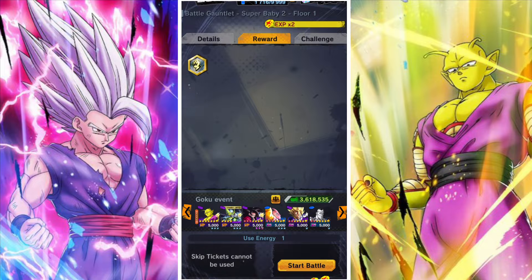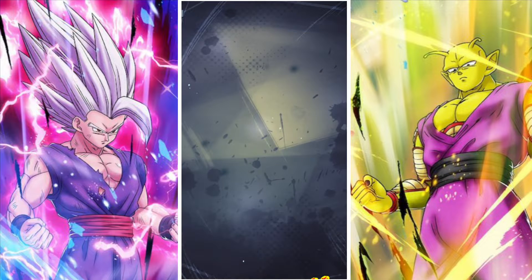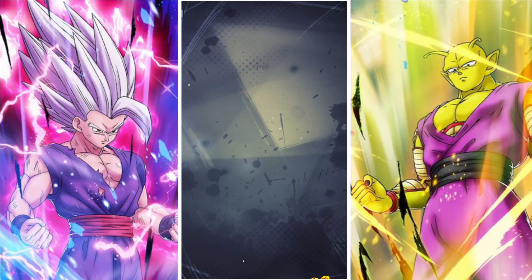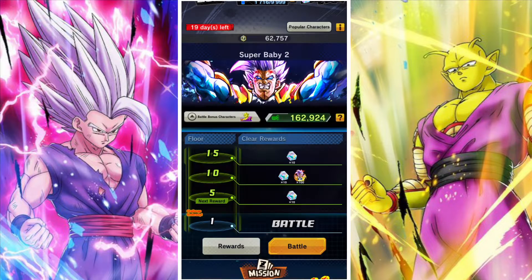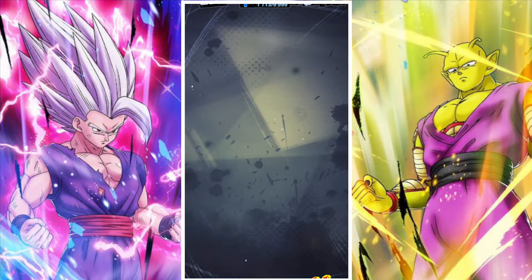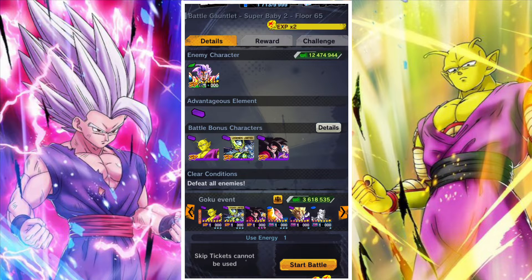You can Zenkai Awaken Goku to improve his overall performance. Just remember you can quick skip the first 70 stages, so you don't need to actively do them — you'll see a little option where you can tick to choose to skip those and the game will auto battle until you get as far as you can. Sometimes if you retry, the auto battle will clear the fight, but generally once it quits out you're going to have to take over.